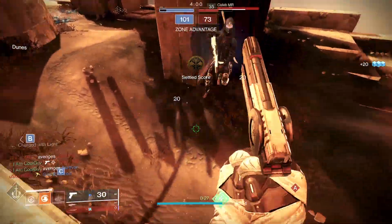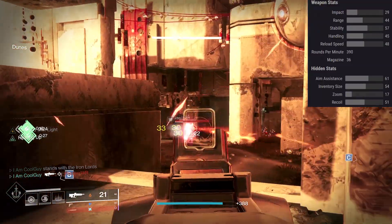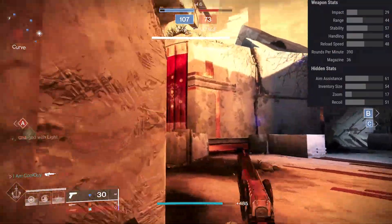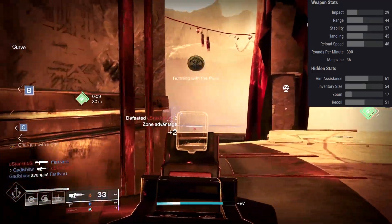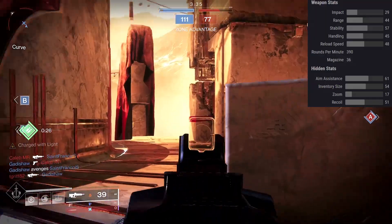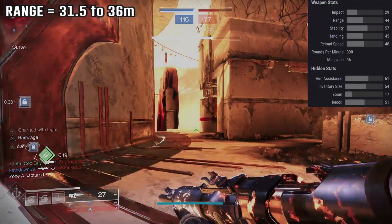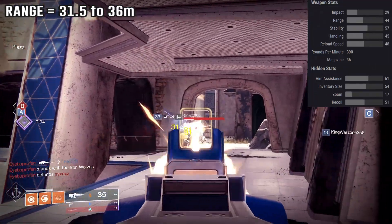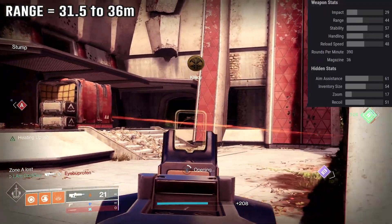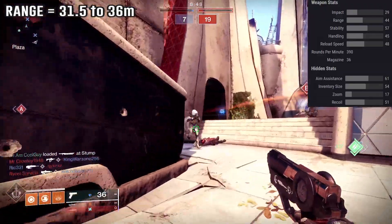Moving on to perks and perk combinations. It has a locked-in 1.7x zoom — most pulses are 1.8, so it's a little bit closer up. It has barrels since it has a set scope. As far as base stats, it has the second lowest range out of the 390s and the lowest handling stat, with a bad recoil direction of 51 — it pulls to the left pretty hard. I recommend arrowhead chambered or a counterbalance mod; I'm running counterbalance, bringing it to 66 recoil. As far as range with its zoom factor, it lives within 31.5 to 36 meters — pretty much the same range band as Palindrome, but with better aim assist and damage drop-off at range.